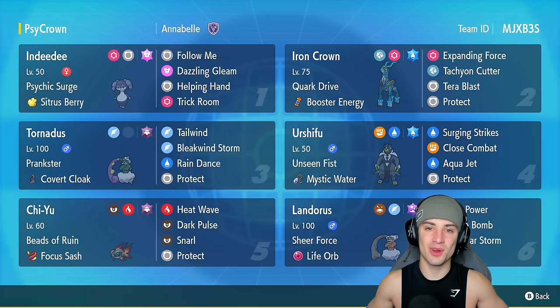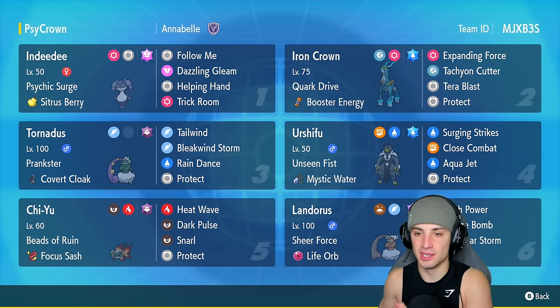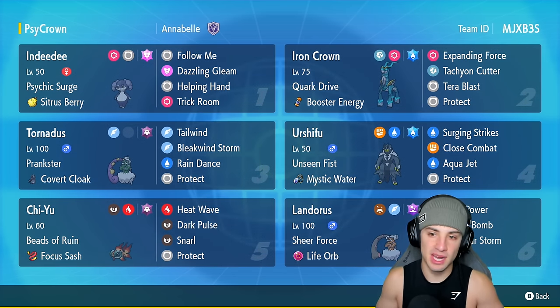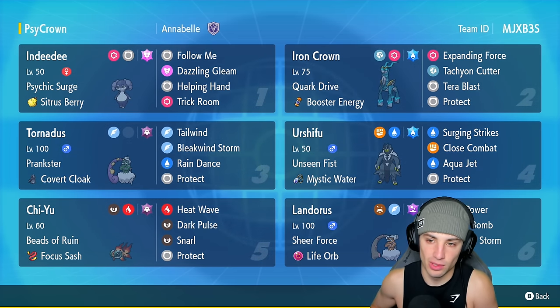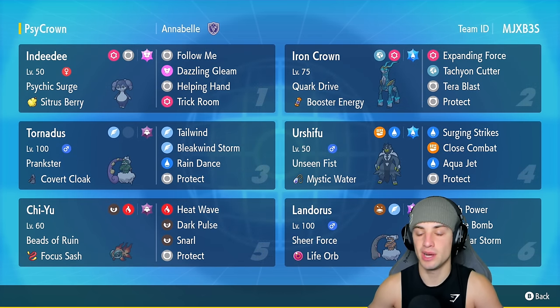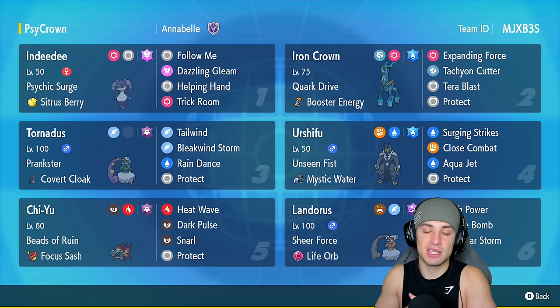What's going on YouTube, Jeans here, welcome back to the channel. Today's video I'm super excited to be continuing our run on the Rank Regulation F ladder, but this time showcasing Iron Crown. Iron Crown is a great Expanding Force Pokemon, so we're pairing it up with Indeedy. Indeedy sets psychic surge, Iron Crown goes off with Expanding Force. Iron Crown also has its brand new Tachyon Cutter which hits twice and is boosted. We also have Terror Blast and Protect for its final two moves, Rock and Cork Drive and Booster Energy as its item.